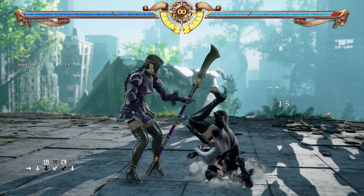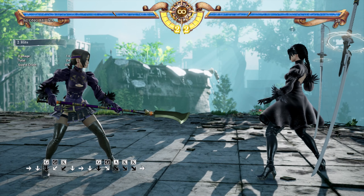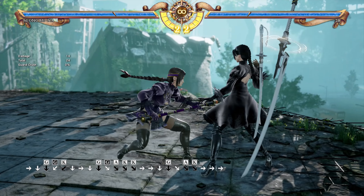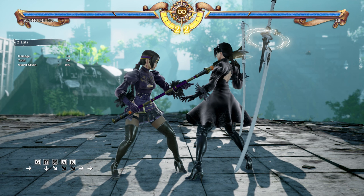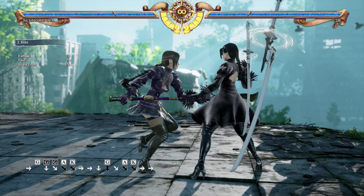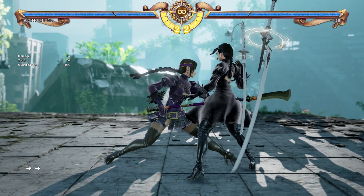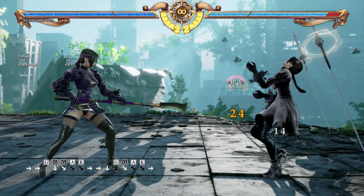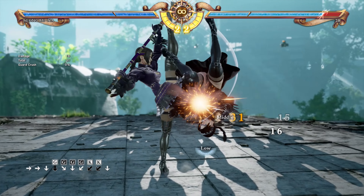Another move to complement Sung Mina's 1K in close range is full crouch 3AK. This move is plus 2 on hit and safe on block. It's a fast mid-high, but the K ends up jailing on block, so you don't have to worry about the opponent ducking the high. This could be a nice alternative to just going for 1K all the time.